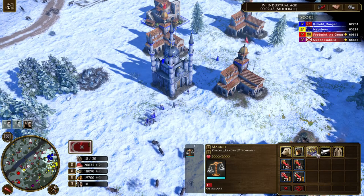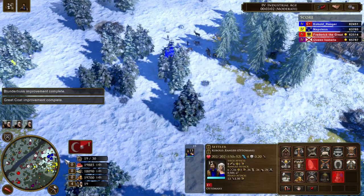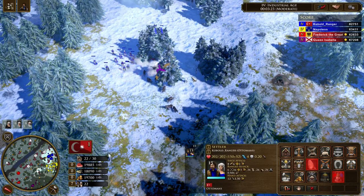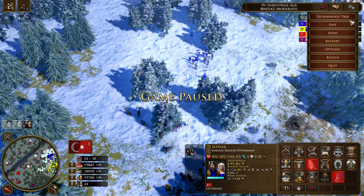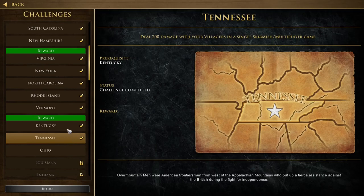Let's go for an attack. Yes, that's a cannon — that should be enough damage. The cannon is down. We can actually resign because I did 200 damage, and it should be a win for this challenge. Yeah, this time it worked. It really must be villagers — it cannot be France's units. So just keep that in mind.